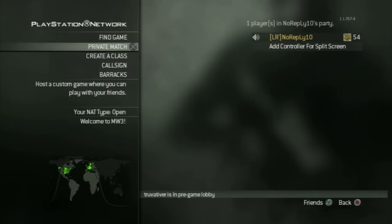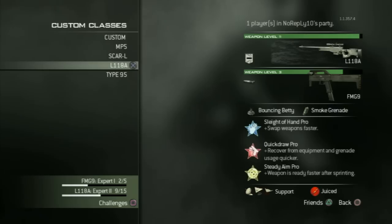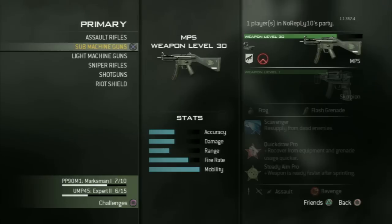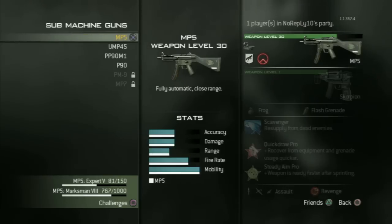So let's come to my favorite classes and the classes which are best for you if you want to rank up fast. Let's begin at level 1. First you should decide which submachine gun you want to use.